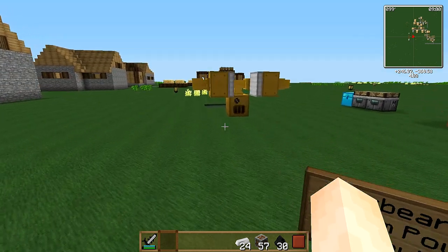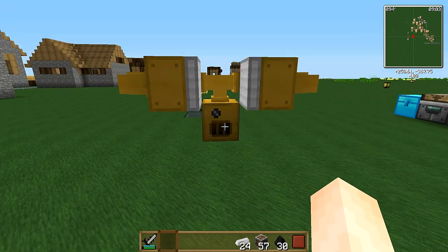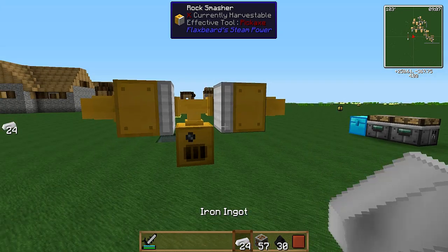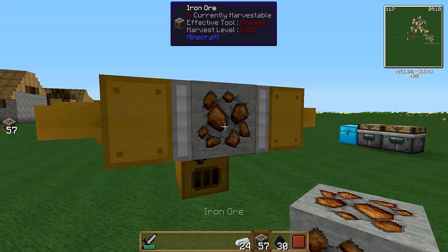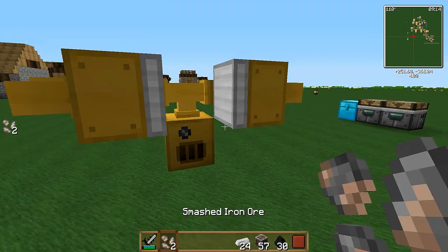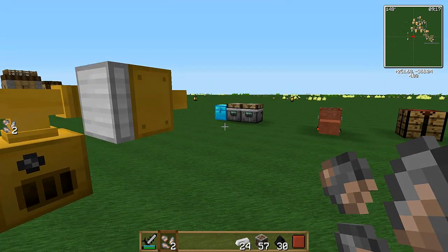For this you are going to need a boiler, some pipes, and two rock smashers. This is what it does — you get your smashed ore, in this case iron ore, and you get two for one. So there's where the doubling is.